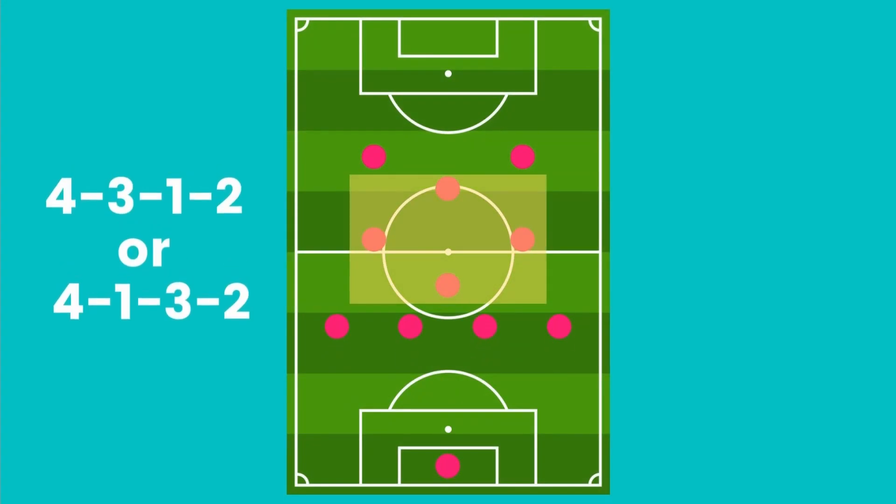4-Rhombus 2. This formation is well positioned in terms of numbers, especially in the central midfield zone. High pressing can also be practiced well from this variant. The 10-man can advance to the same level as the forwards, and a 4-3-3 is quickly formed.